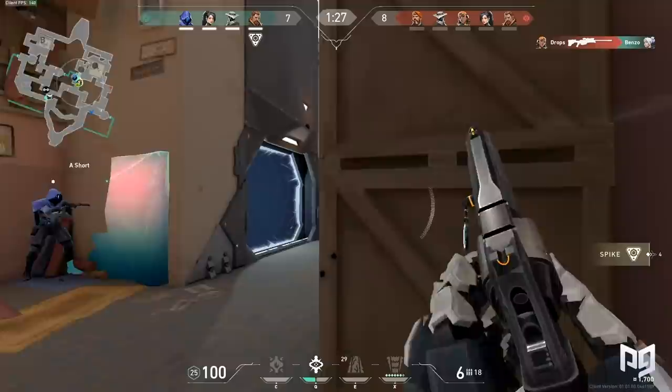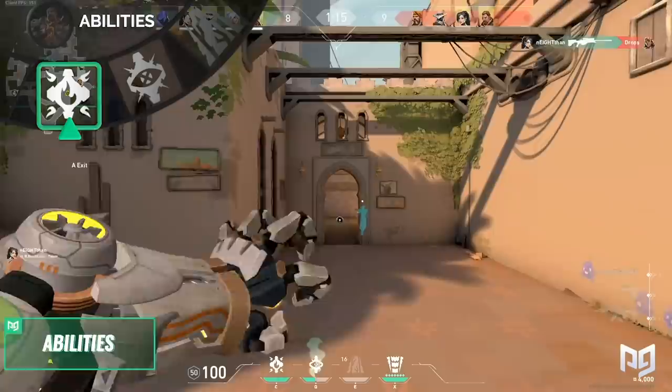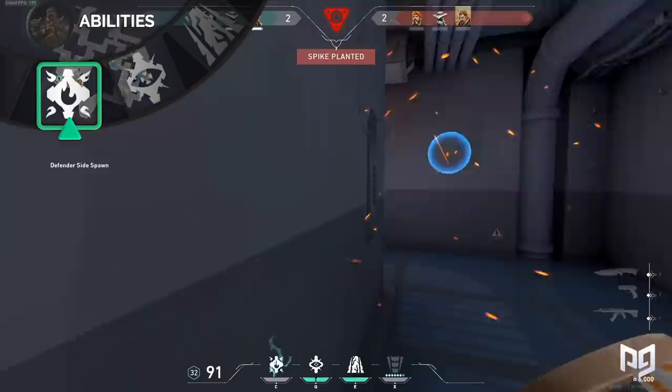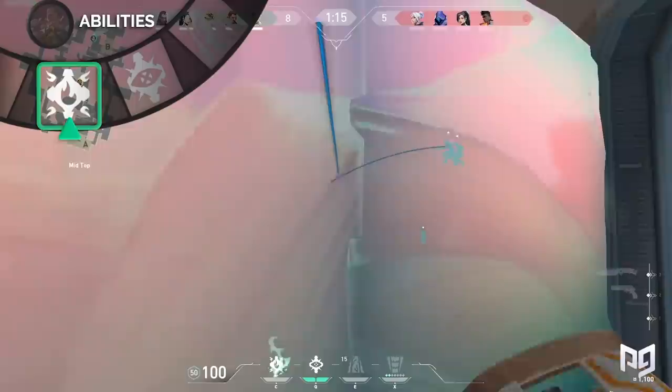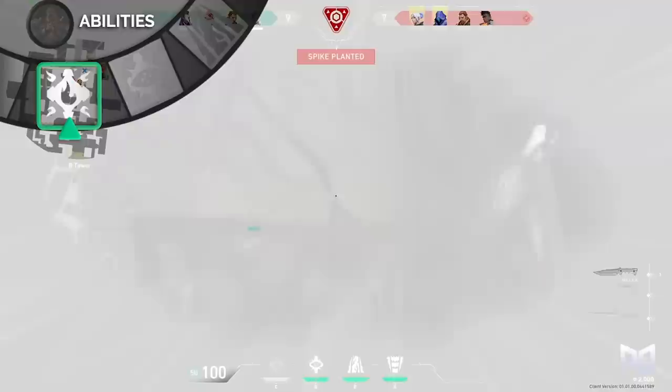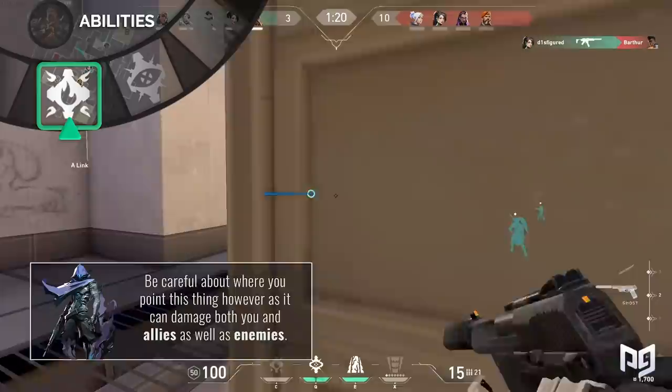Love him or hate him, Breach has got abilities — about four of them. First up is Aftershock. Costing only 100 credits for a maximum of one charge, Aftershock is an equippable ability that can be fired through walls. Going through walls is a common theme for Breach's abilities, but what is extra cool about Aftershock is that when it is fired, it creates a very delayed explosion on the other side of the wall. This explosion will kill or severely damage any enemies caught within its blast, making it the best ability in the game for clearing angles and corners. Be careful about where you point this thing, however, as it can damage both you and your allies as well as enemies.